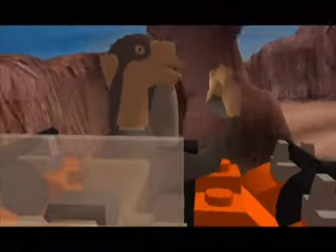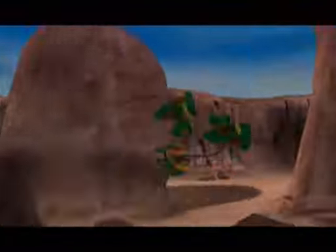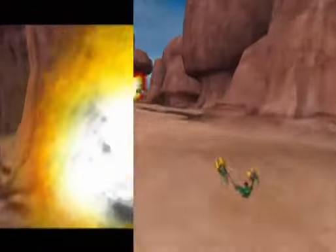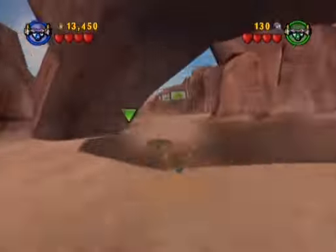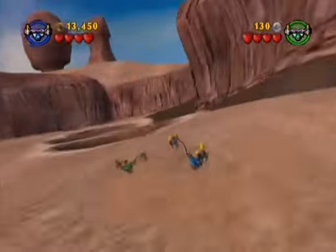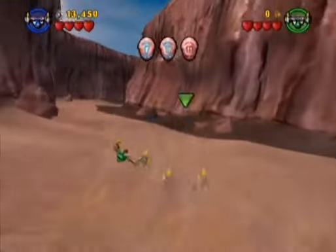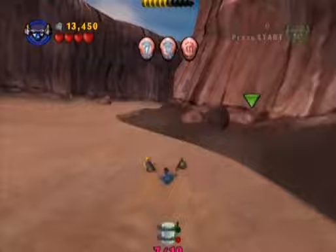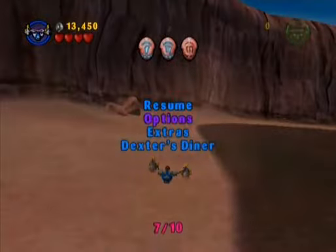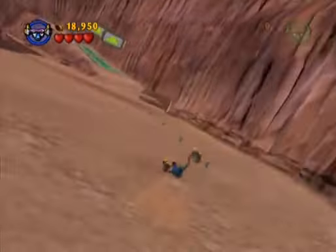Now we have to watch Sebulba be a dick again. Can't skip it? No, this is within this leg — it wasn't like a checkpoint. I'm gonna start solo. Go to Dexter's Diner and re-enter solo. Collection makes any game longer — that's why they add it as an artificial game lengthener. As you can see, the time moments get shorter on every lap.